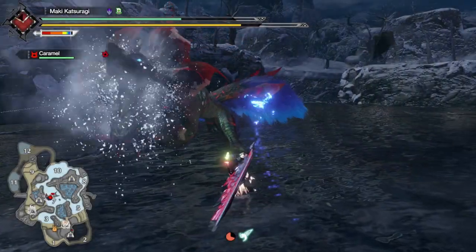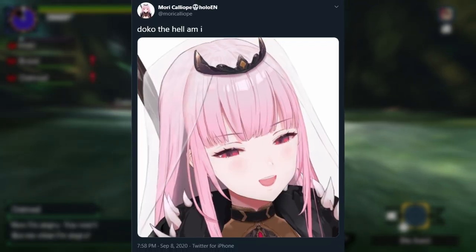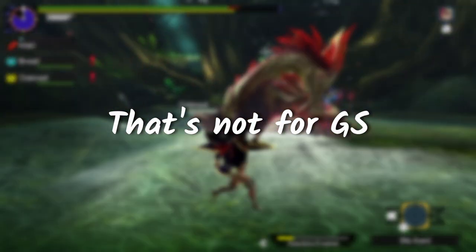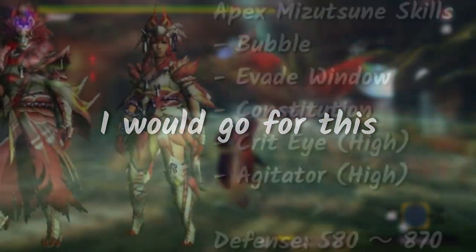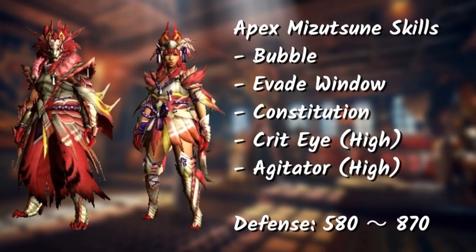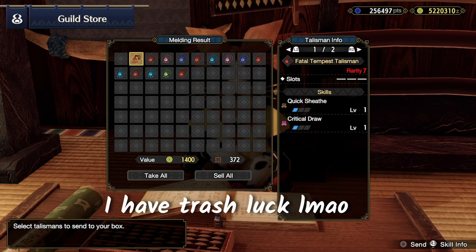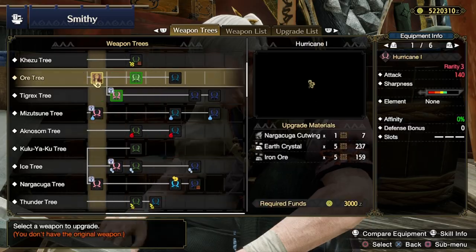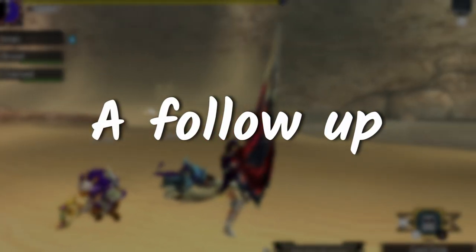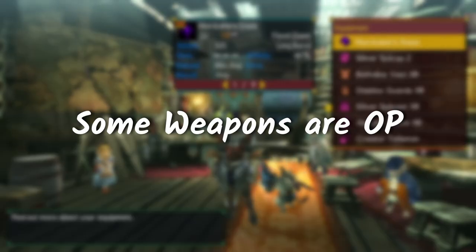Next up, we have Apex Mizutsune, which was called Soul Seer Mizutsune — cool monster name, sounds like a reaper. If I were to pick which Apex or Deviant armor to grind first that's not for greatsword, I would go for this. Here's what it looks like and the skills. I think it's a well-rounded armor with great offensive skills plus defensive skills. All it needs is a good talisman like crit boost and a high affinity weapon. By the way, if this video gets 500 likes, I'll do a follow-up video about their weapons — both blademaster and ranged weapons. Some of them are quite busted.